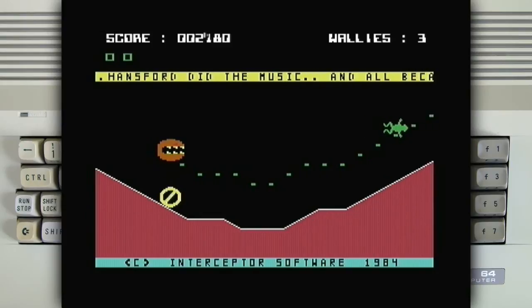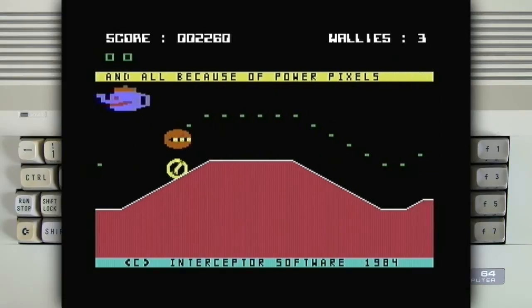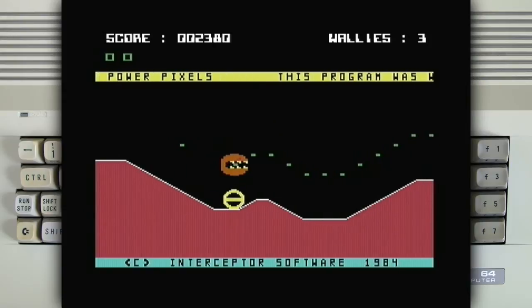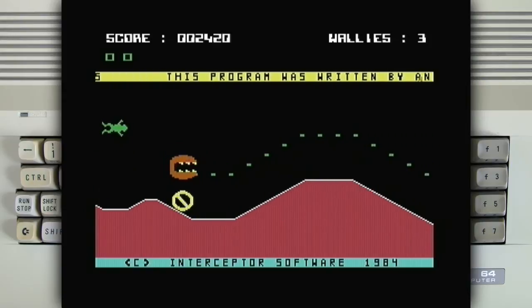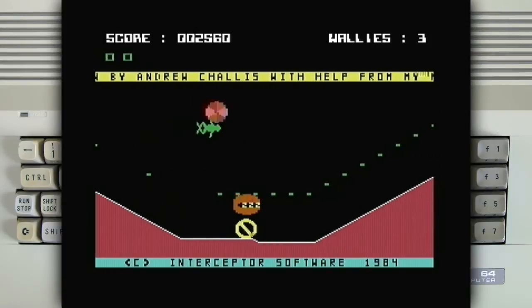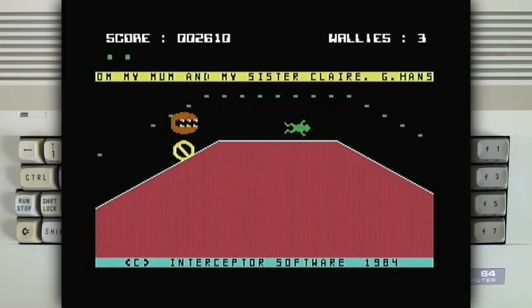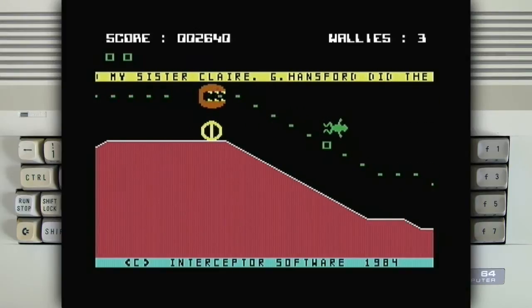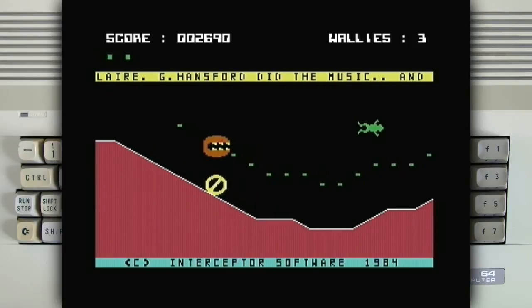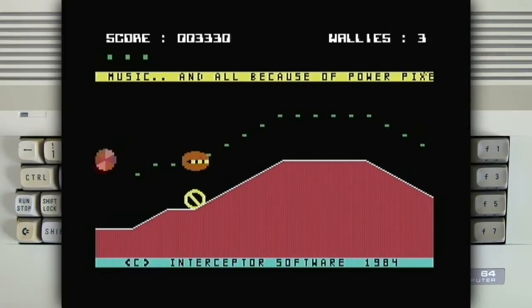A space chewing gum or something — bonus item. Teapot. Another lizard. Another meatball. Teapot. Yep. Third one. So maybe enemies are quite predictable. I don't know when the level changes, to be honest. I haven't played this long — I usually screw up much earlier.